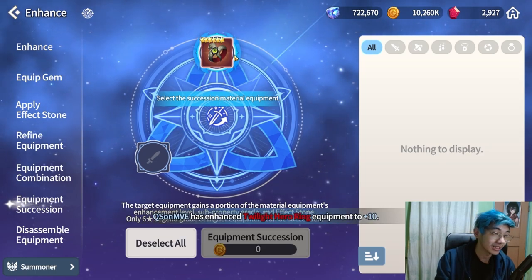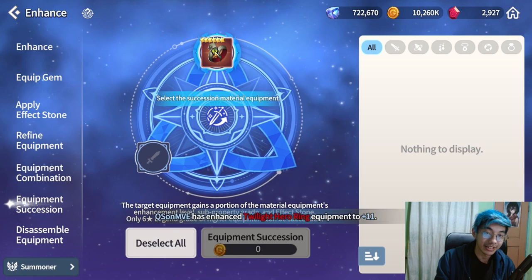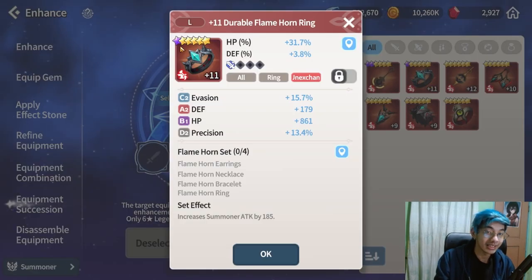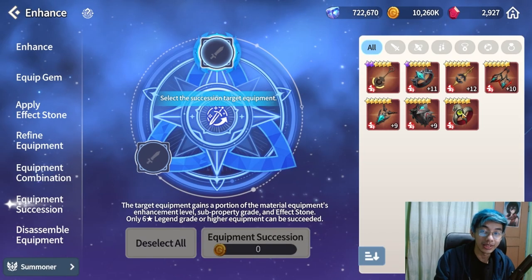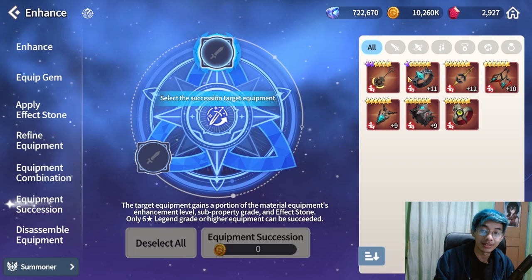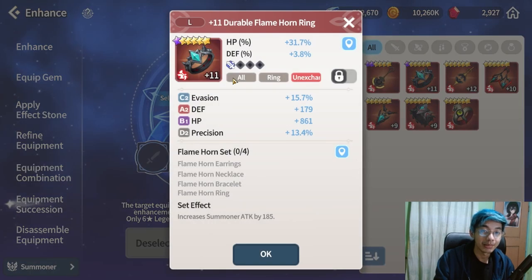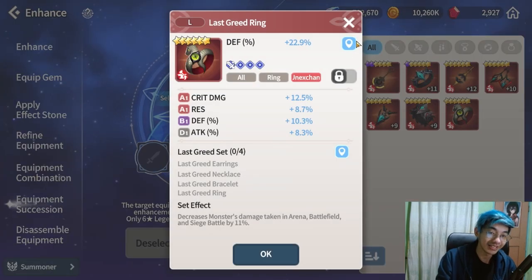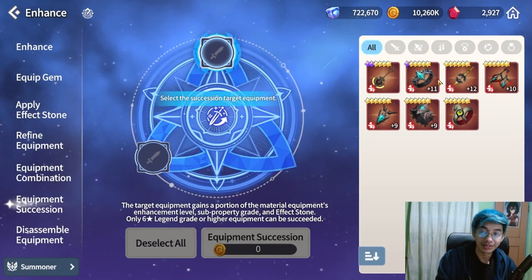Sometimes it's unfortunate that you can't use a higher tier equipment as a material. For example, this ring — I want to do succession on it, but the only ring I have is a 6-1 equipment. So I'll need to get it to 6-2 first before I can use it as a material for succession.